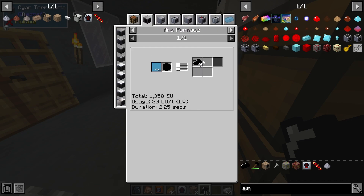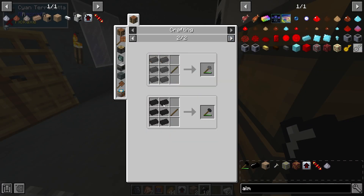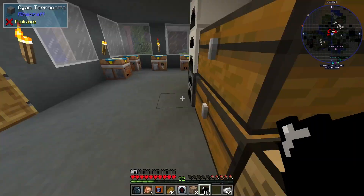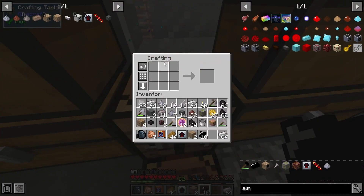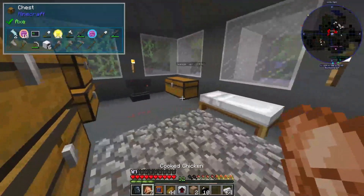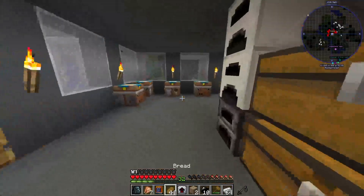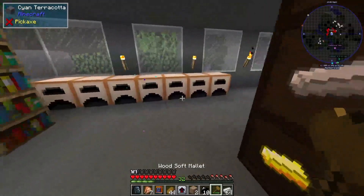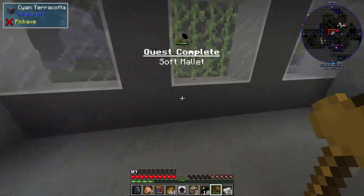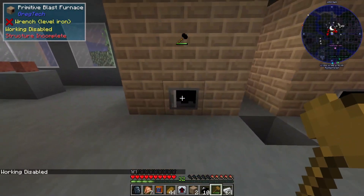We can't get rubber actually, so you can actually do wood. I'm going to do wood because that's all we can do. There's that - I need a stick, I have one somewhere and I don't want to waste it. There we go - soft mallet. The soft mallet, from my knowledge, is how you start your machines.